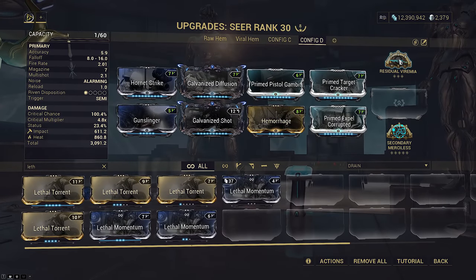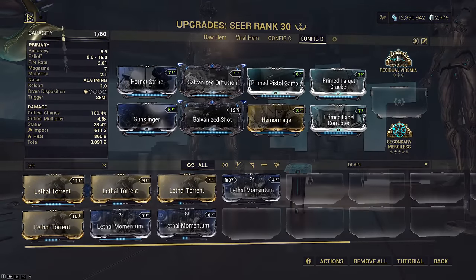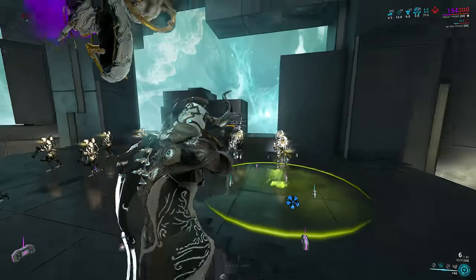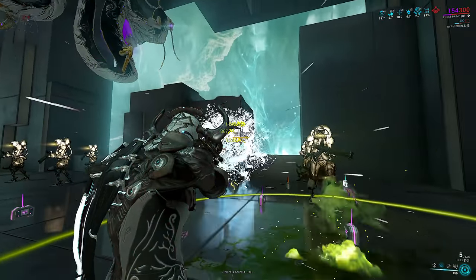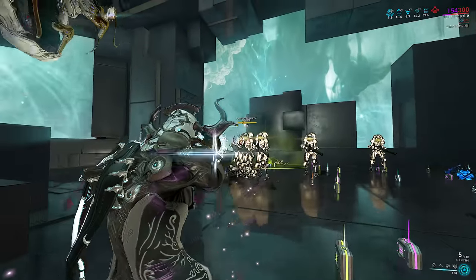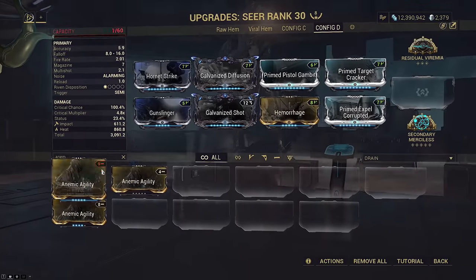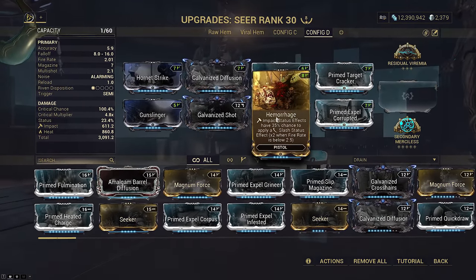We have Residual Viremia here. That is what gives us toxin damage once Theorem Demulchant triggers off the residual toxin pools — this arcane makes pools on kit gun kills, and the type you pick determines what element Demulchant adds to your weapon. That's why we build for pure raw damaging crits for slashing, because gas doesn't scale off elements either, so it goes hand-in-hand with the slash build. Slash is there to easily set up our Merciless stacks and turn those gas procs monstrous. The Gunslinger slot can be Anemic Agility — even that will keep you below 2.5 fire rate for double effect on Hemorrhage.